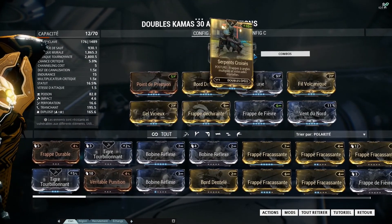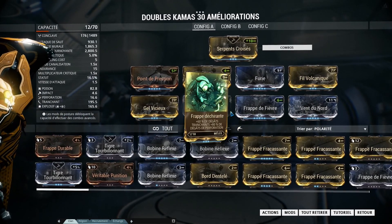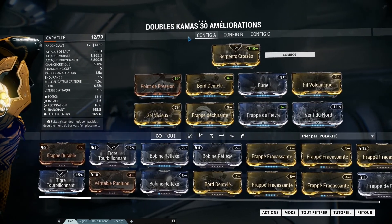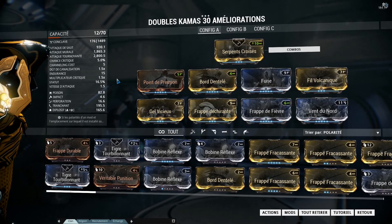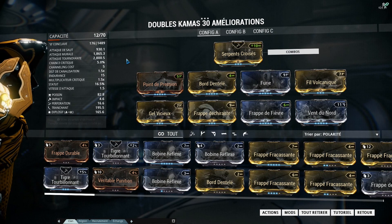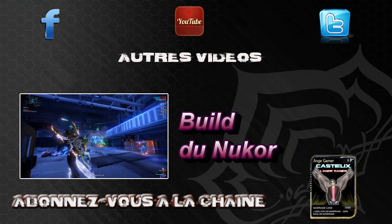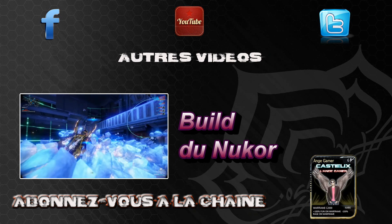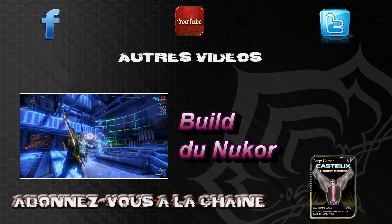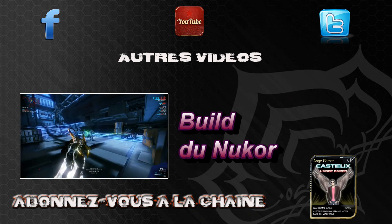Donc voilà, je vous remets tout ça : Serpent Croisé, Point de pression, Bordentlé, Furie, Fil volcanique, Gel vicieux — j'adore les traductions françaises — Frappe déchirante, Frappe de fièvre, Vent du nord. Tout ça avec 3 francs en main et voilà, ça vous donne des stats comme ça. Ce sont de très très bonnes armes. J'espère que ce build vous plaira, je vous dis à bientôt les amis, c'était Castilex — ciao ciao !